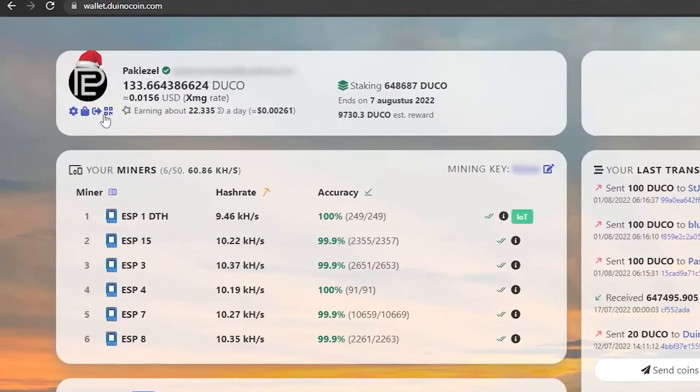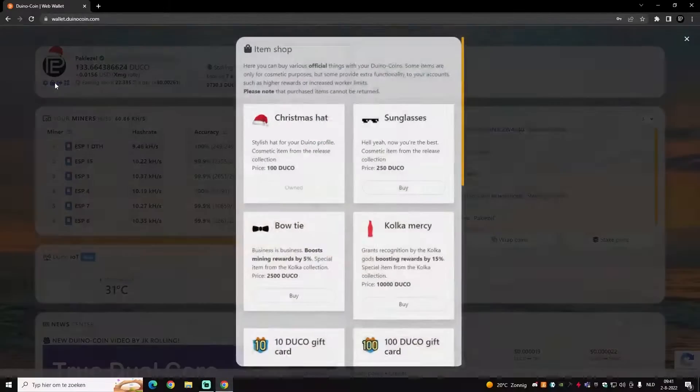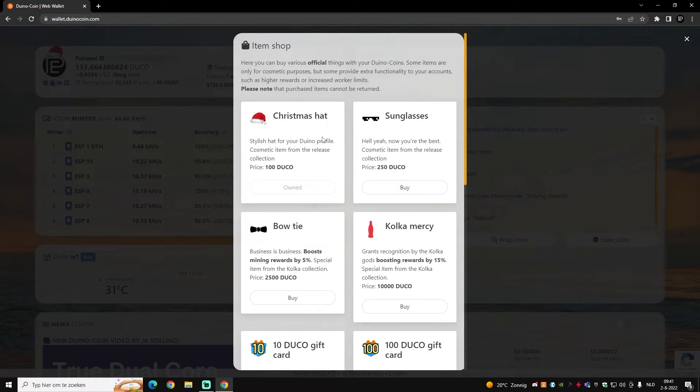If you go to the web wallet, under your profile picture you can click the shop. Most people would probably know that you can buy items to boost your kolka rewards — that basically means that kolka will be reduced by the percentage of the item that you use. So if you have six boards and the last board gets 20% less because of kolka...